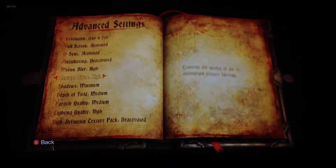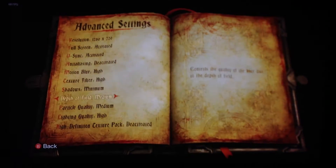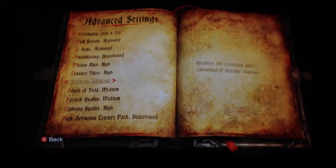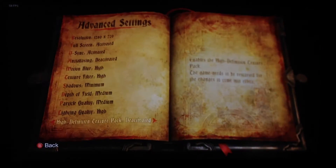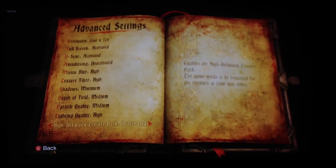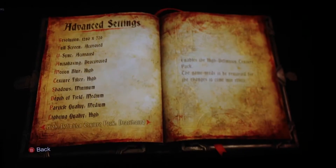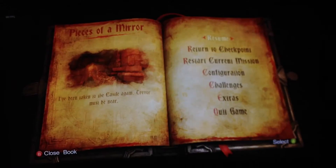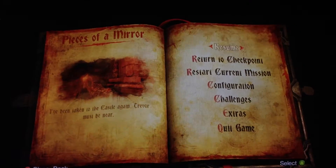Motion blur is not necessary, but it looks so much smoother. Textures you can leave on high. Take down the shadows, the depth of field, and the particle quality — take those down to medium. You don't want shadows to be low because everything looks like crap. I had a high definition texture pack enabled, and for some reason with that enabled, everything — even on max or lowest settings — is still lagging. I don't think it's necessary to have the high resolution texture pack on, considering it's already high resolution. That's just some remaster patch where textures are supposed to look better.